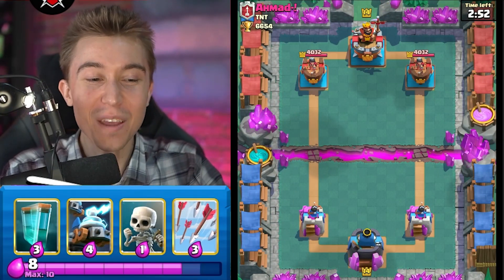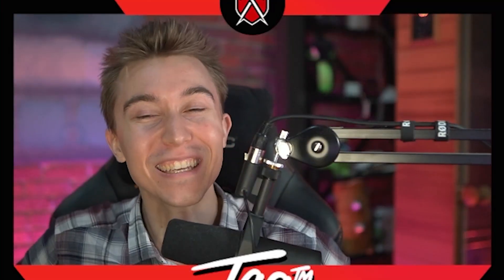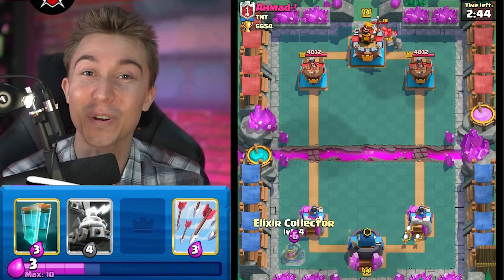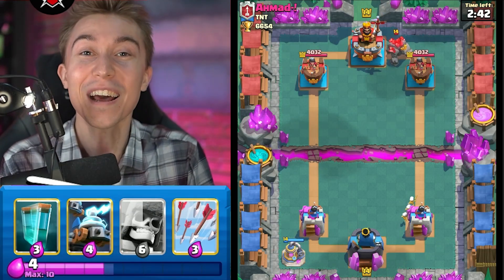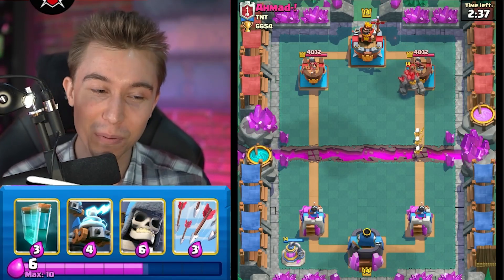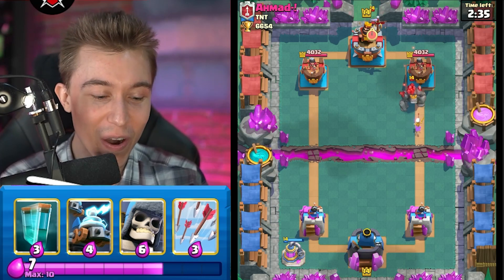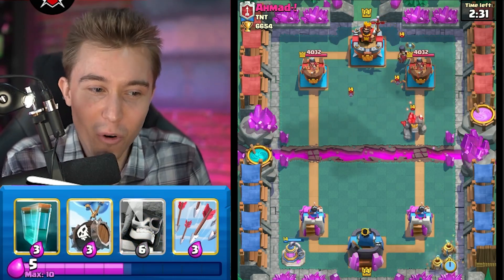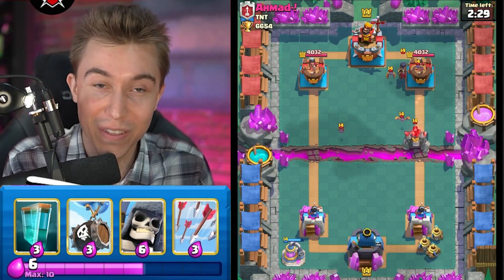Rushing right on to the next one — we got a game against someone from TNT. I feel like his clan is made for me. He's out here just whipping out a Golem in the back first play. Bombs away — this guy is not here to play, dropping all of his cards at the start remorselessly. Are you going to have any remorse if you go and drop this, or are you going to spam me relentlessly if you take my tower?